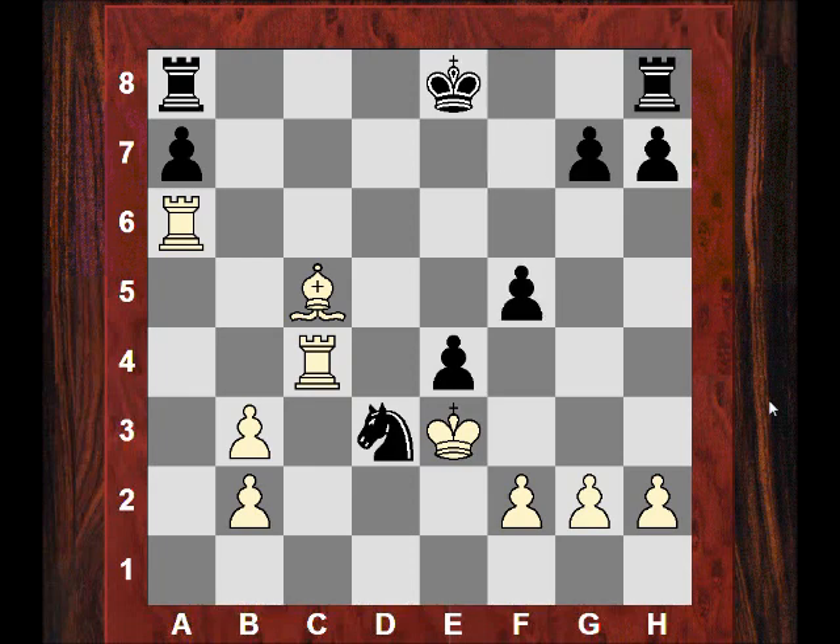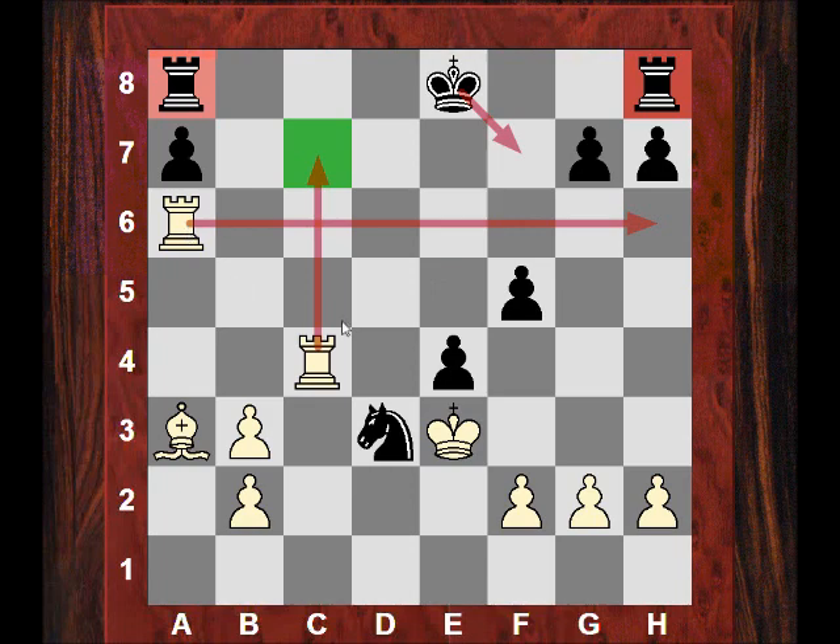He plays f5 and now my position is starting to be very, very pleasant — extremely pleasant. The theme is counterplay removal. I play Be3, which again stops the rooks from easily connecting. He can't castle. And Kf7 — there's now Rc7 check driving the king back because the rook covers the 6th rank. The rooks are beautifully coordinating here.